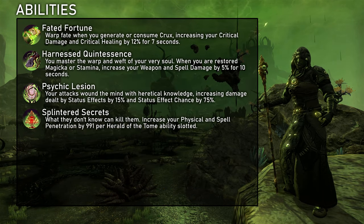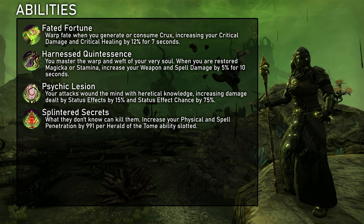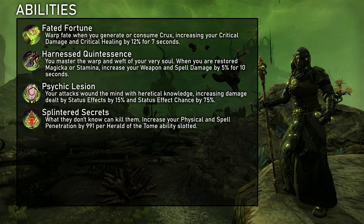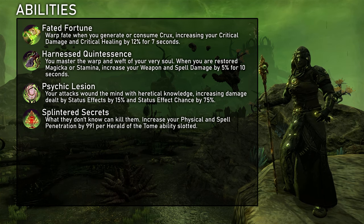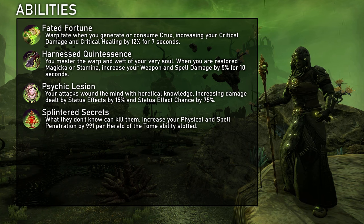Herald of the Tome is our damage line. The passives increase status effect chance by 75% and damage by 15%. Every slotted skill of the line also increases penetration. Consuming Crux increases critical healing and damage by 12% for 7 seconds. Restoring resources increases weapon and spell damage by 5% for 10 seconds. Recovery does not count for that, so we actually need something that directly restores resources. We can keep it up by constantly generating Crux or with Arcanist's sustainability, and it also gets activated by resource support from other players, various CP, and weapon passives.